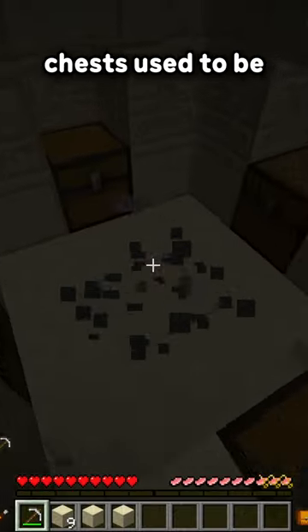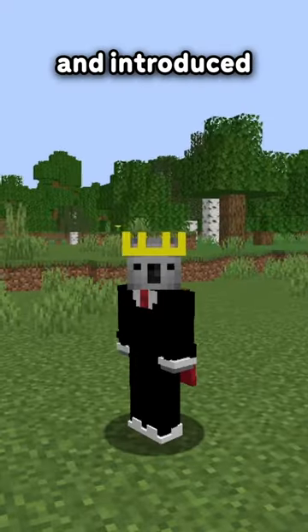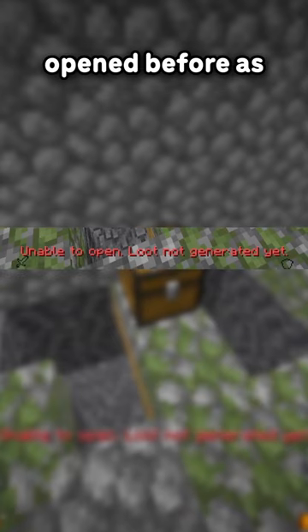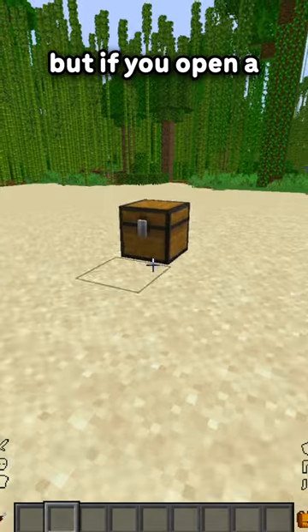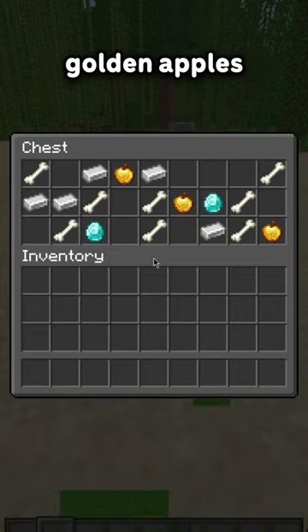But what about chests? Well, pre-1.8 and below, chests used to be predetermined by the seed of the world. But this changed in 1.9, which introduced loot tables — which is also why in spectator mode you can't open chests that haven't been opened before, as it says 'unable to open chest, loot not generated yet.' But if you open a chest with the luck effect, you're supposed to get better loot, like diamonds, golden apples, and the like.